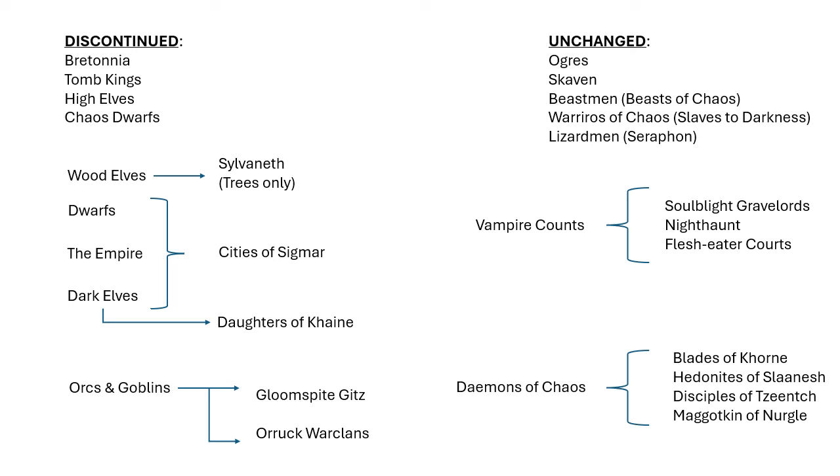Vampire Counts got broken up into three separate armies. The main body went into Soulblight Gravelords. All of the ghosty kind of stuff went to Nighthaunt, and then all of the ghouls and horrors went over to Flesh Eater Courts. There's also a handful of things that went over to a new army called Ossiarch Bone Reapers, but I don't think there's anything from the Vampire Counts army list in there that I can think of off the top of my head.